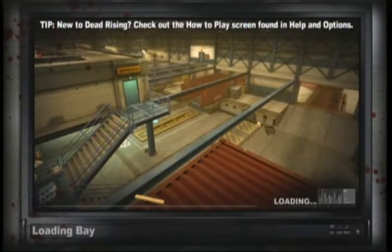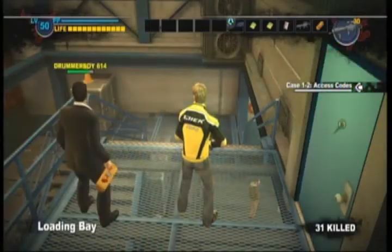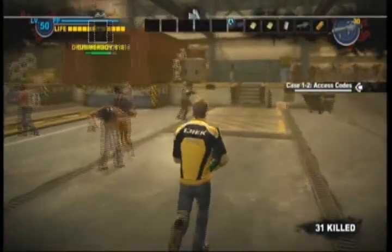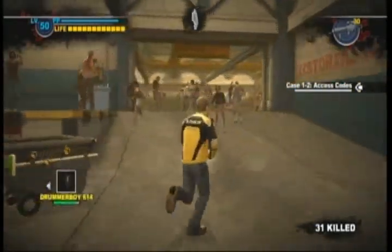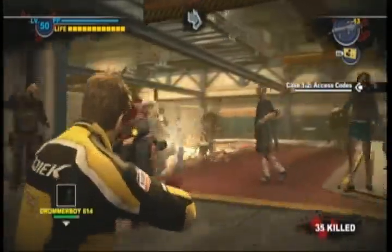You and your chairs. Chair fights are awesome. Now, how does the Frank-Chuck system work in this game? Pretty much, if you're playing solo or if you're hosting a co-op game, then you play as Chuck Green. There's no choice about it. The only way to play as Frank West is to join your friend's co-op game.